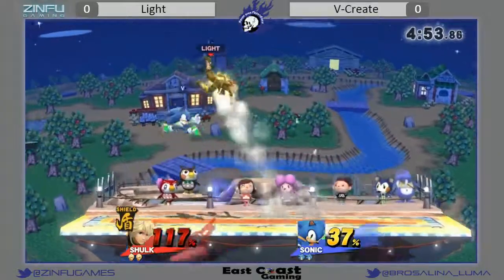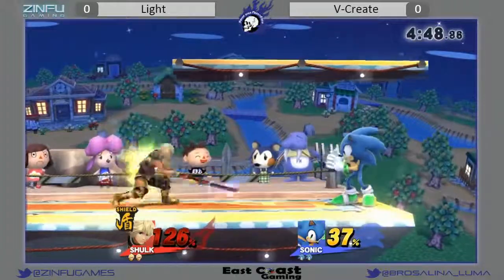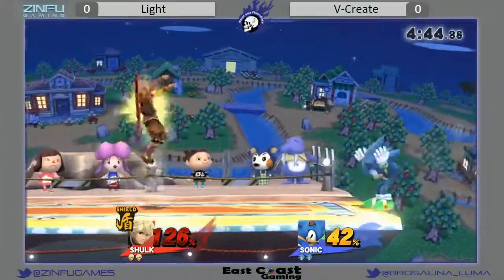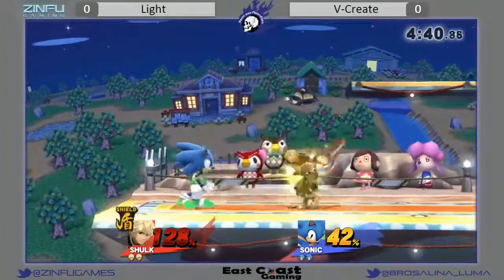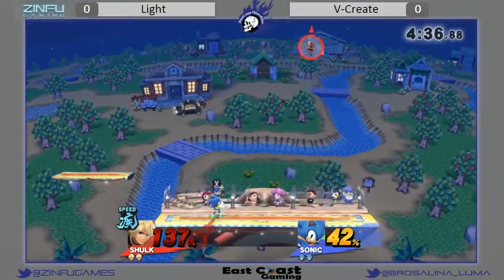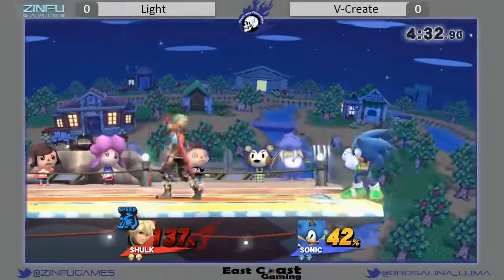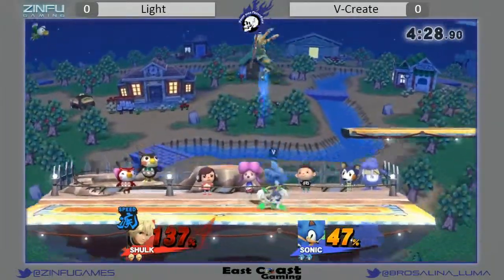One F-Tilt will take out a decent chunk of shield — really anything. Now, interestingly enough, at these low percents, if he wants to get a shield break, would that guarantee him the stock? I'd say yes, just switch to smash forward smash. Got the old smash read right there on shield mode, so not going to kill because of the weight additions of Shulk.